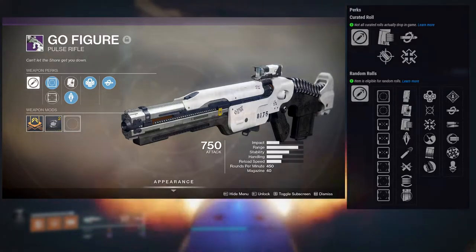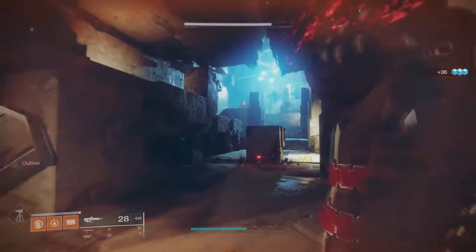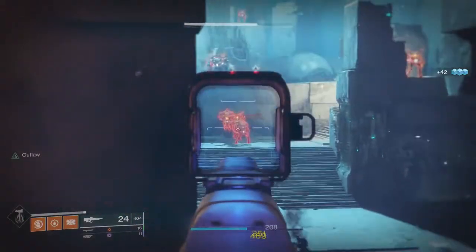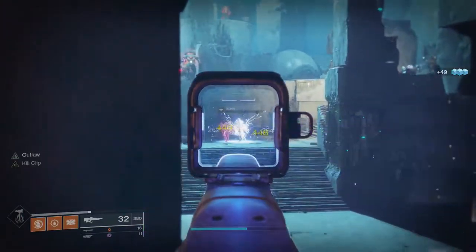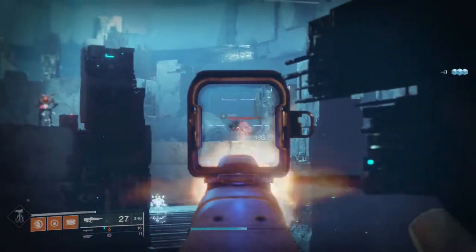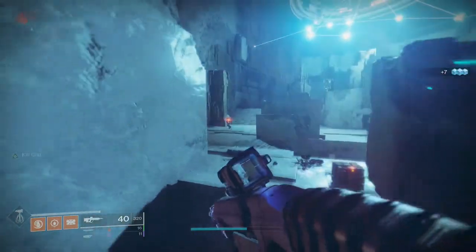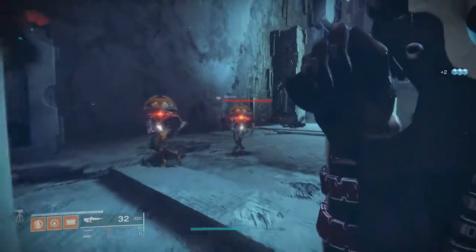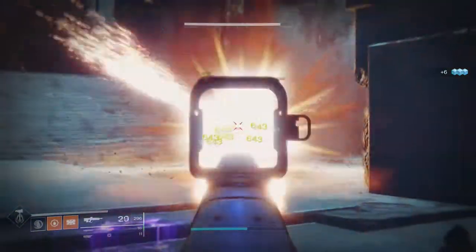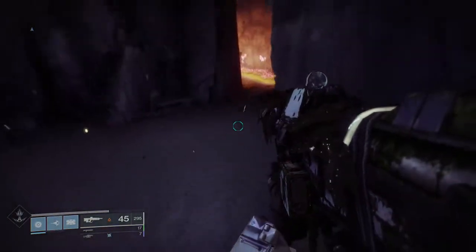The last honorable mention for kinetics is Go Figure. It's amazing — same aggressive burst frame as Blast Furnace, so it shoots four bullets. The reason I don't put it in the main three is because it's a world drop, and to get a good roll you'd need a lot of time or just get lucky with RNG. All the ones I'm recommending are easily attainable. If you don't have Redrix, replace it with Nightshade since Nightshade only requires around 30 weekly bounties.